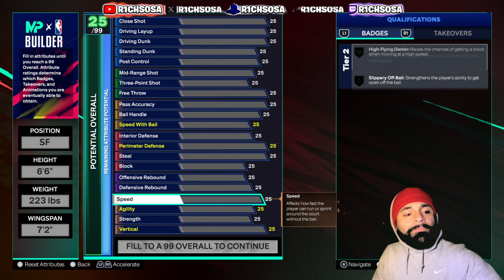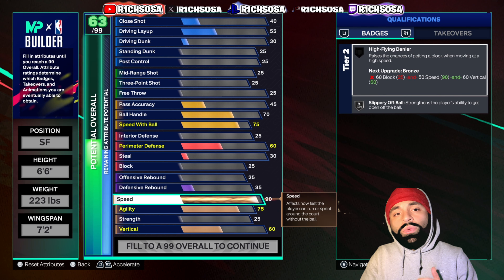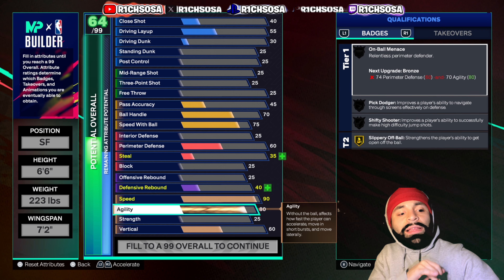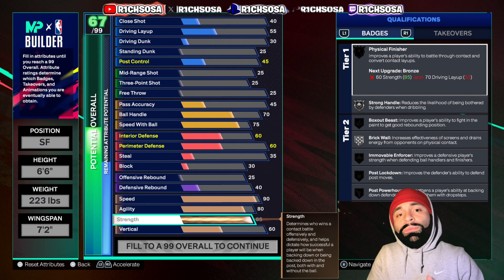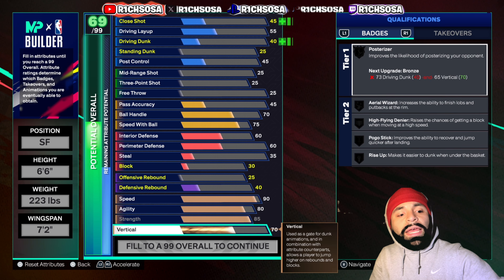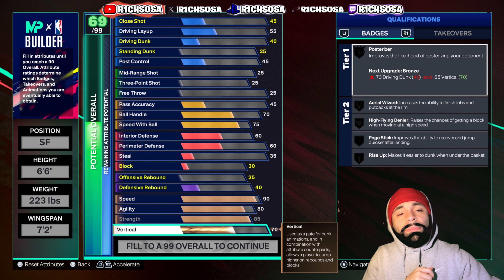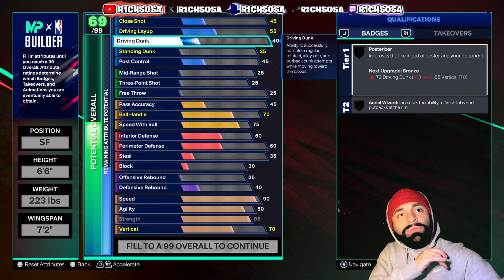For speed, I'm putting this all the way up to a 90, which will allow you to keep up with smaller guards and pretty much any build. Agility goes up to 80, strength to 85 — allowing you to guard big men, centers, and power forwards — and vertical all the way up to 70. These numbers are perfect to max out the rest of this build.